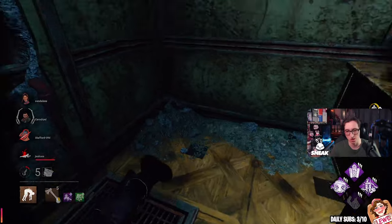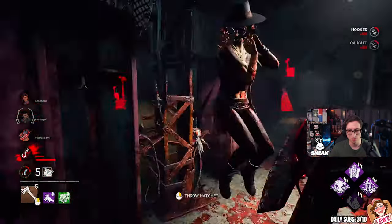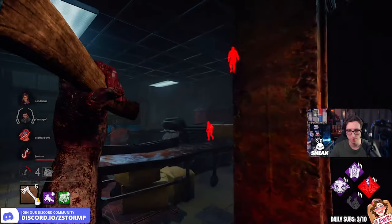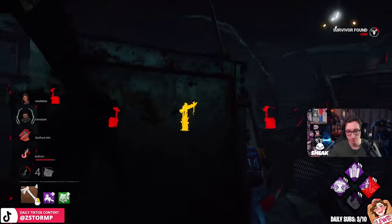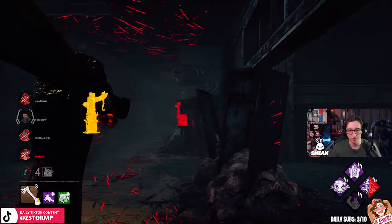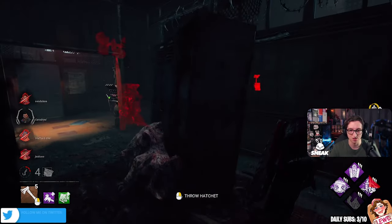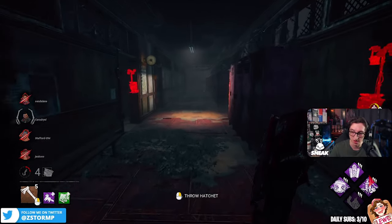It's got Iron Maiden. They jumped into a locker to trigger Iron Maiden, so they can have the gens. Let's open this. Not undetectable just yet. I just missed. That's not nice. Let's go undetectable again. It's going to be terrifying — just doing this all the way around and catching them off guard with the hatchet.